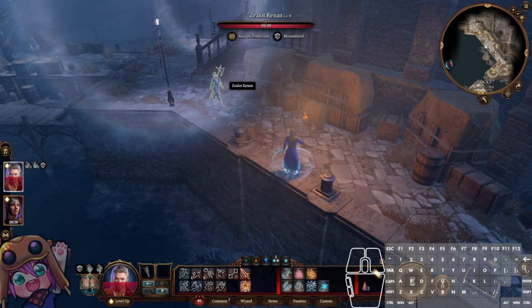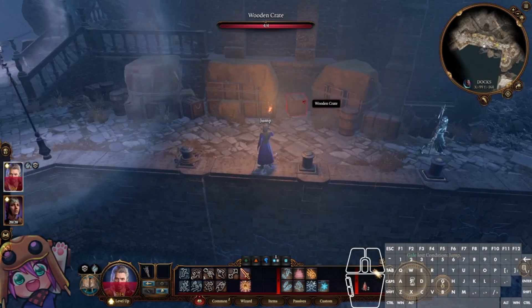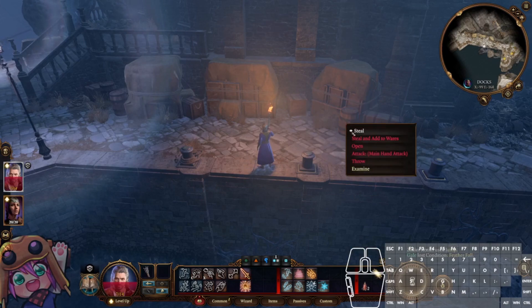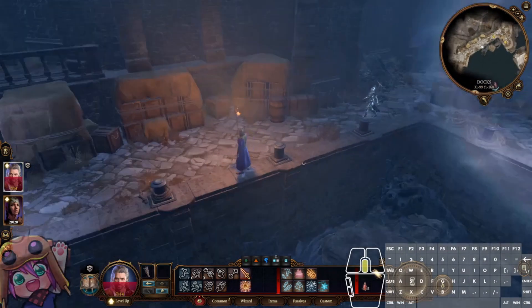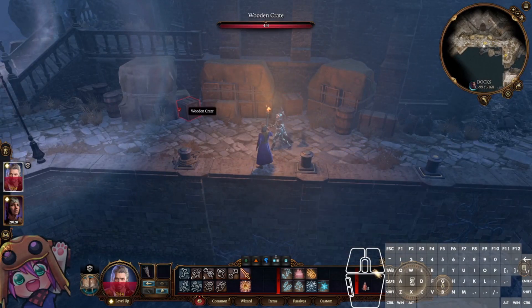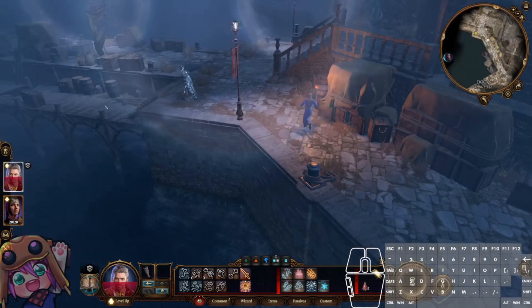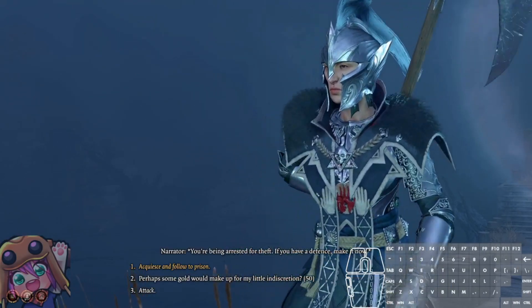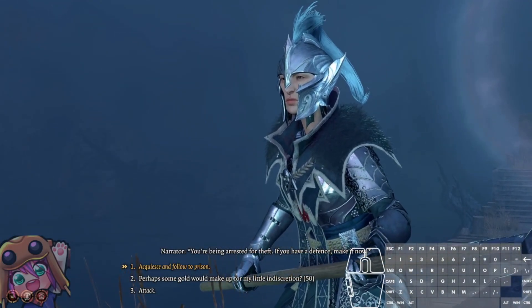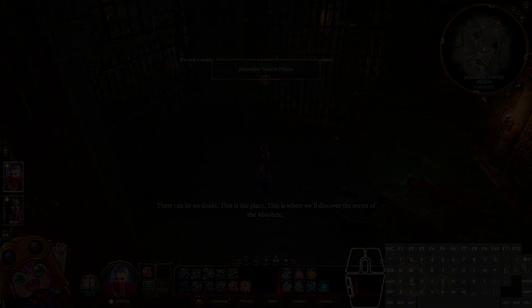At this point you have a couple of options. You need to get sent to prison — you need to anger this zealot. You can attempt to pickpocket, you can steal a crate which is the tried and true method, or you can shoot a firebolt at one of these crates — damaging property will also trigger that dialogue. Don't shoot a person though, because if you deal damage you go into combat. Just make sure you're near this person and steal something where they can see. You can do it to any of the crates on the pier as long as the patrolling guard is nearby — the stationary guard does not send you to prison, only the patrolling one. Acquiesce and follow to the prison. And that is the Shadow Cursed Lands.